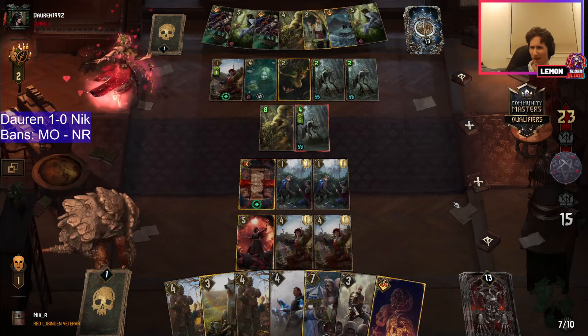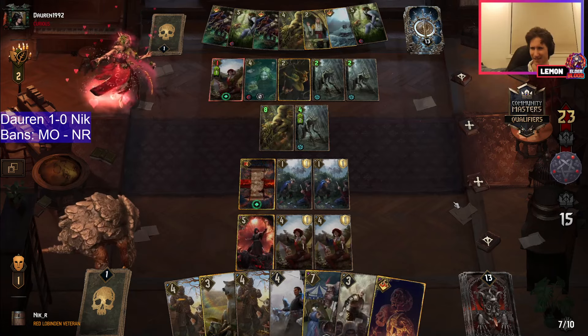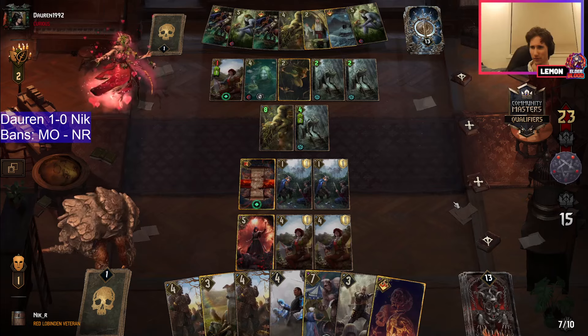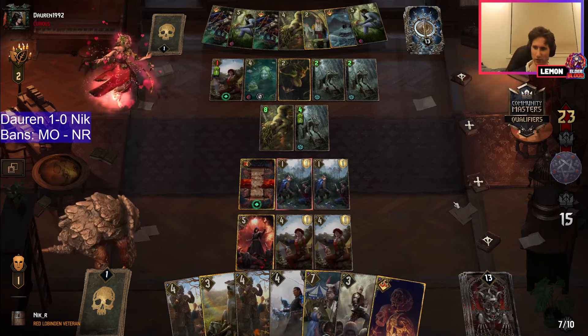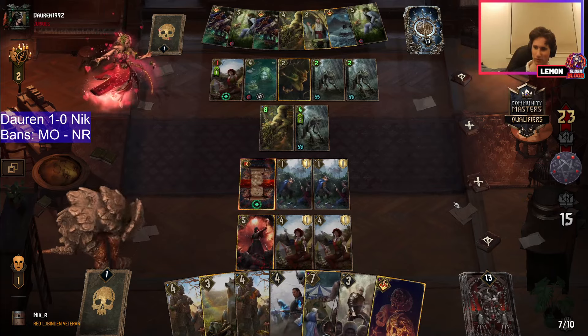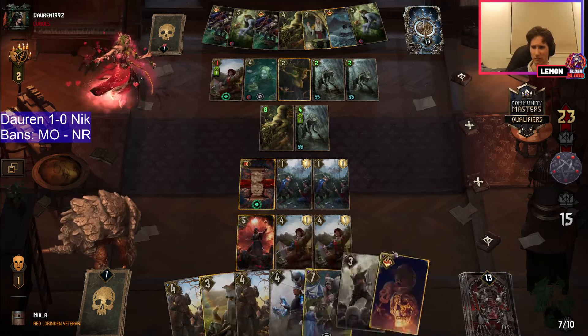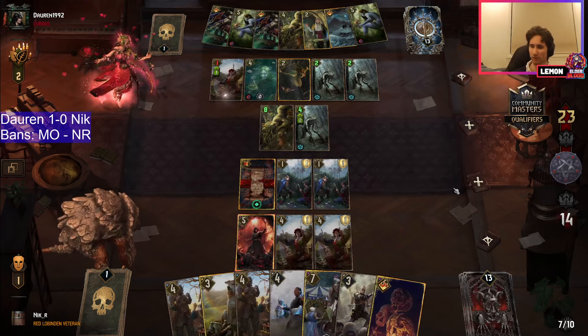Interesting — using the Nyad to protect their own juggler there. Preventing it going to the graveyard stops it being a valid target for any potential Illusionist. Also, Nickers is a good target for Straser Spar to put back in the deck, to be able to develop their bondage that way.